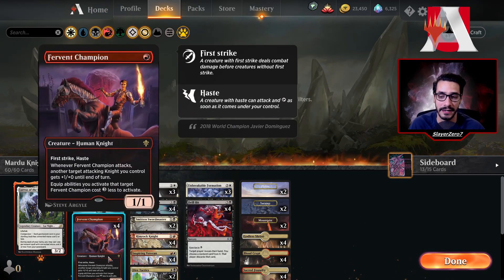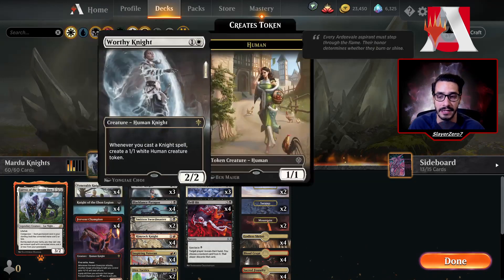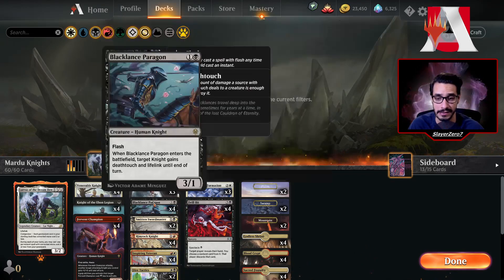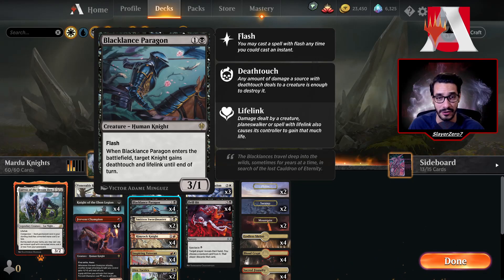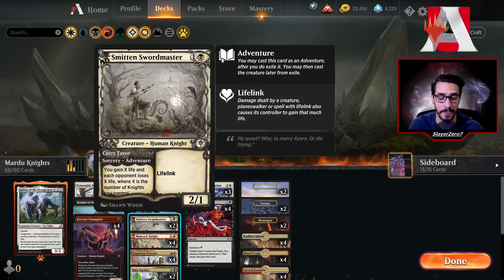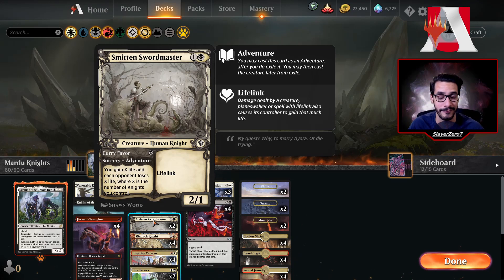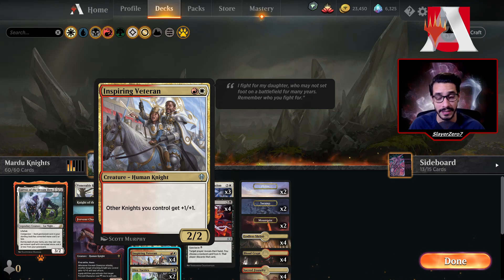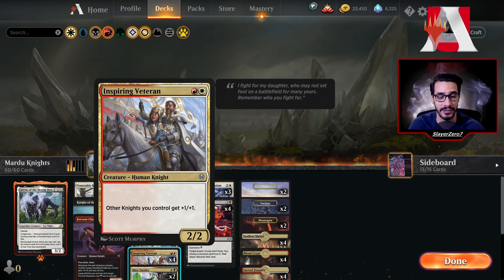Otherwise we have a lot of Knights here including Fervent Champion, Knight of the Ebon Legion, and Venerable Knight. We have three copies of Worthy Knight, which is great for creating tokens as you play your Knights. Black Lance Paragon — not a lot of people playing this card anymore because they're not playing aggressive strategies, but in this case it's an amazing card that surprises your opponent out of nowhere. Two copies of Smitten Swordmaster, which is a great card for gaining life and draining life from your opponent. Four copies of Rimrock Knight, and four copies of Inspiring Veteran, which is our Lord — giving all our creatures plus one plus one.